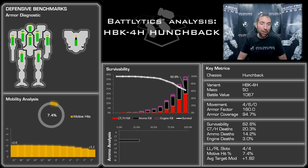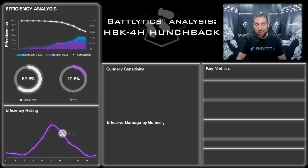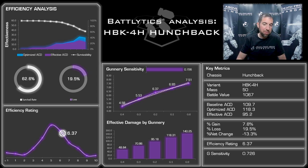I'm not super passionate about the Hunchback and didn't really expect it to perform tremendously well. But the saving grace - it is dirt cheap. 1,000 BV is like half an Adder, like half a clan 35-ton mech. Let's see how it does on efficiency. The damage was pretty solid, but survivability is not great - it does tail off pretty aggressively. The efficiency analysis comes in at 6.37. It's above average; the average is about 5 as the bell curve lies. So 6.37 is not bad - this is not as bad as I thought.